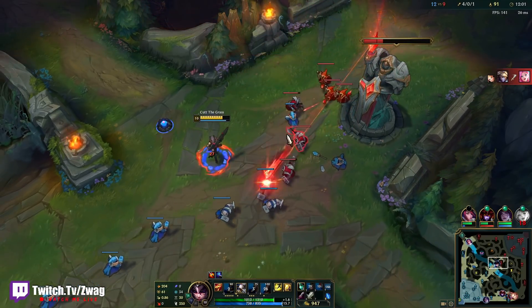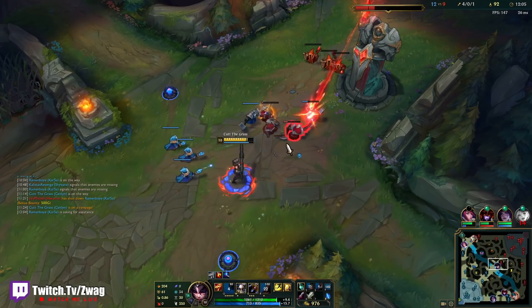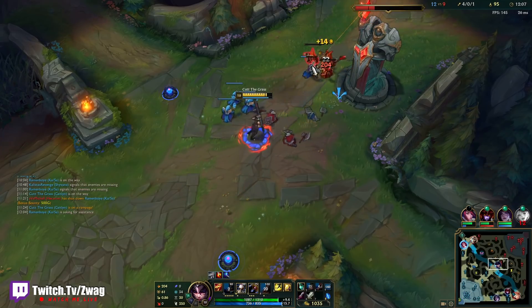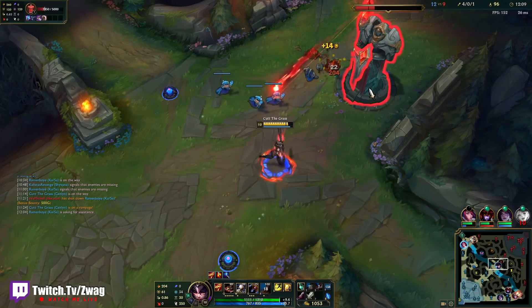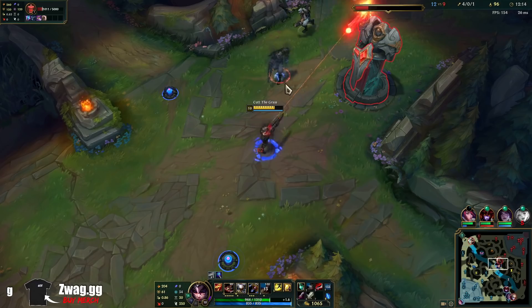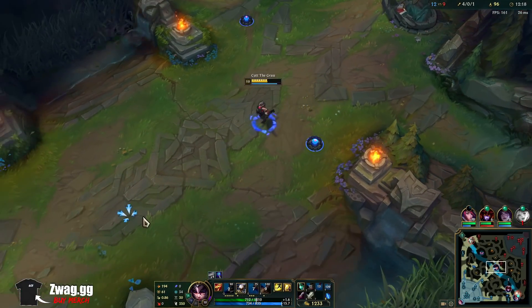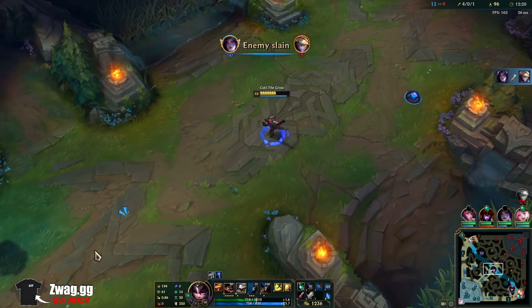Had I hit a trap on him or my E, I think that would have gone better. I missed two abilities — definitely could have killed him there. We're doing massive damage. I'm the assassin, not you.